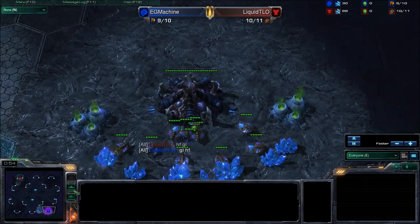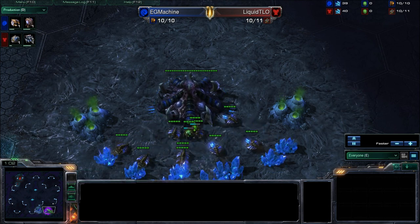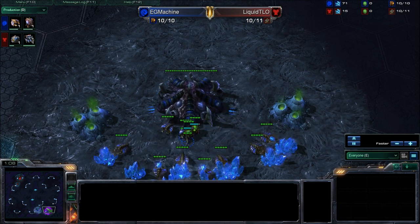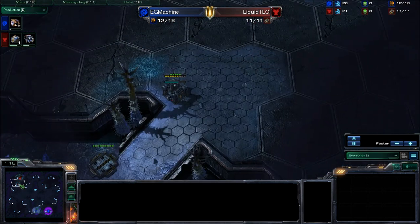No Overpool. We're looking at an Overlord at nine for Machine, which is fairly standard. I think that's winning out over the Extractor Trick. I don't even know why I say Overpool — Overpool is such a Brood War term. Over in this corner, we've got the obvious first step for the Terran.